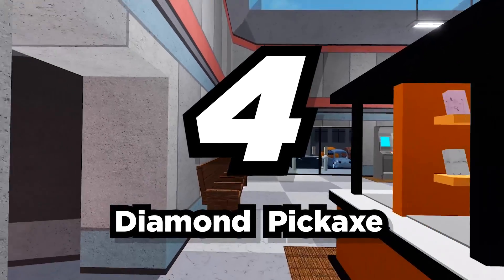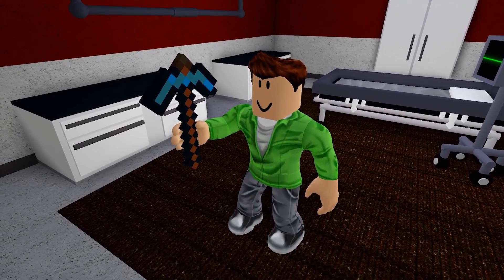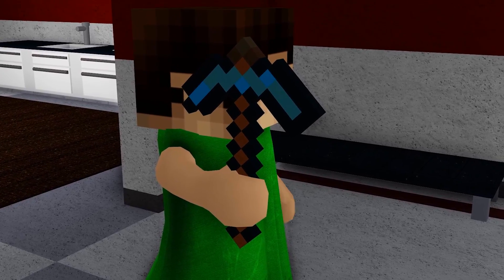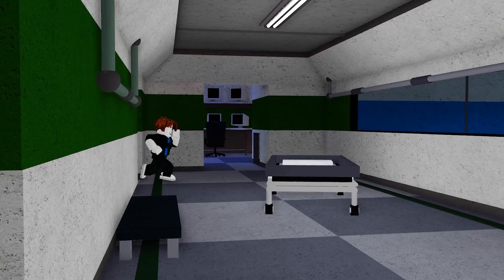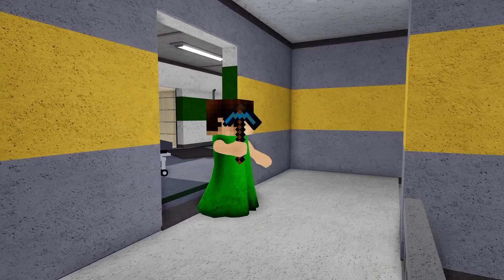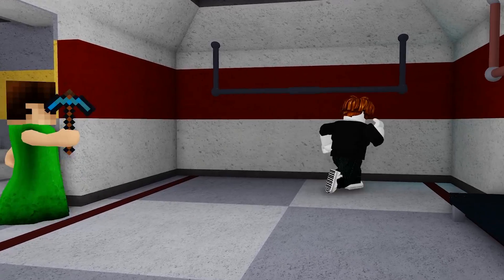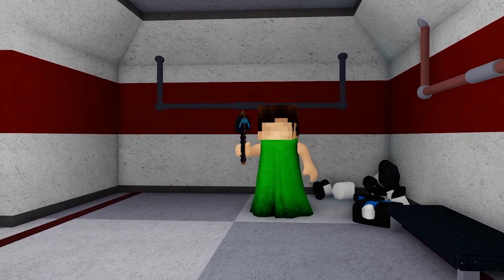Number 4: Diamond Pickaxe. I feel like I recognize where this weapon came from, but I have no idea where the inspiration came from. What is important is how good it is as a Piggy weapon. Just like the Piggy bat, the diamond pickaxe can kill any player just by touching them with it. Look at how sharp them diamonds are — ouch! That's gotta hurt.